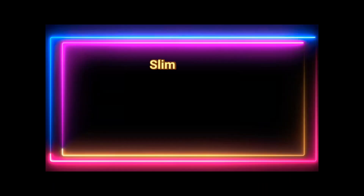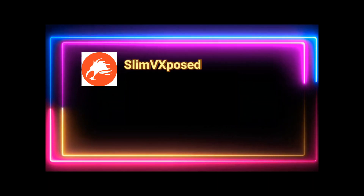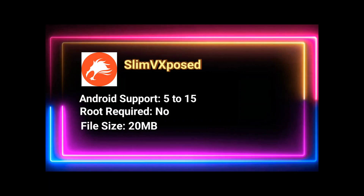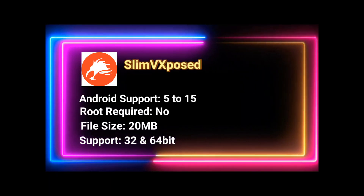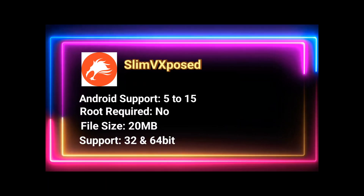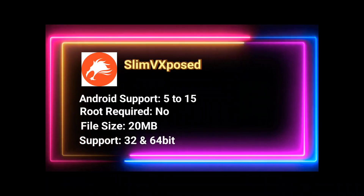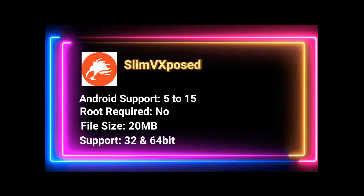Coming in at number 4 is Slim V Exposed. It's very light, just 10 to 20 MB, and works on Android 5.0 and above. It doesn't create a full VM, but lets you run Xposed modules without root, which is super useful for hooking into games or mods while using GameGuardian safely.